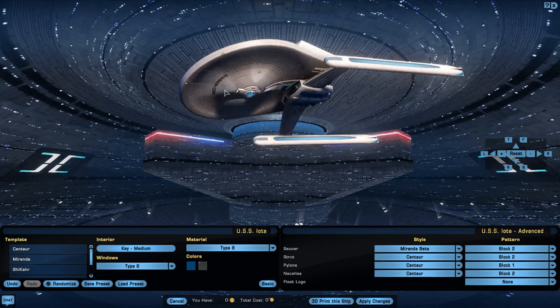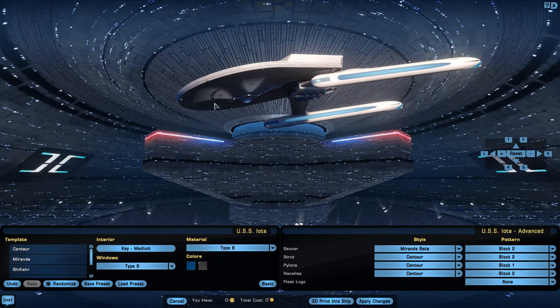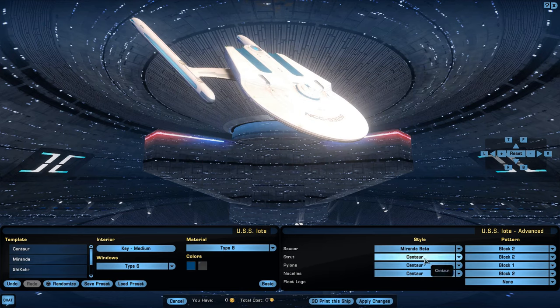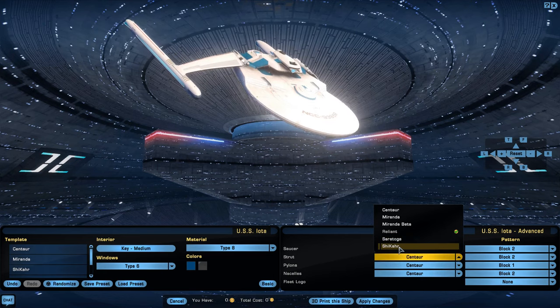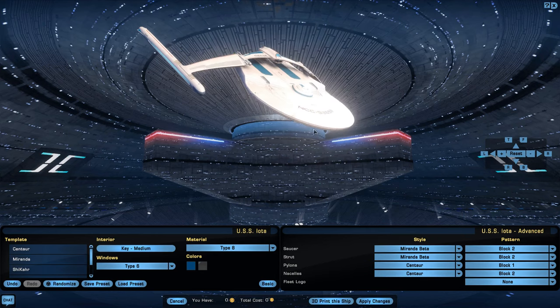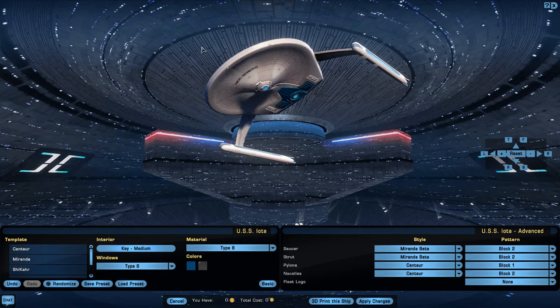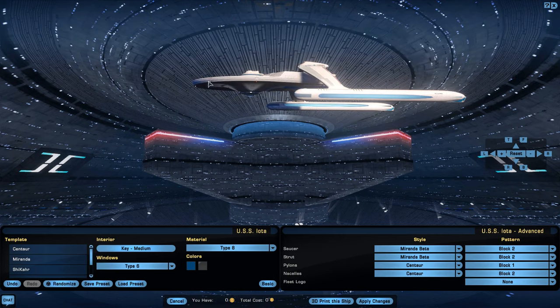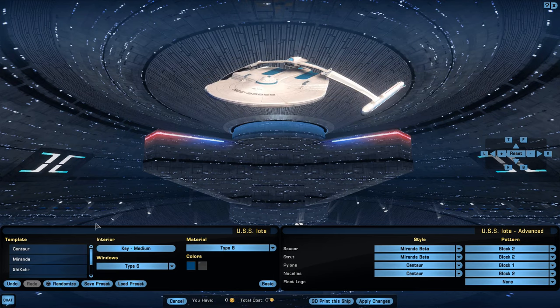The Miranda beta has this bulb down here that looks like glass — the saucer looks a little convex. You can change the struts, which gives you a totally different look. Different strut options are worth taking a look at.